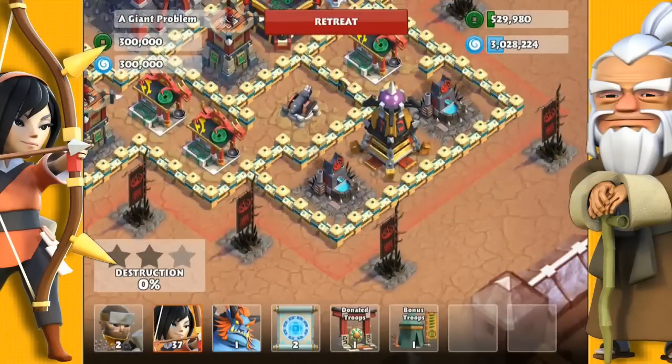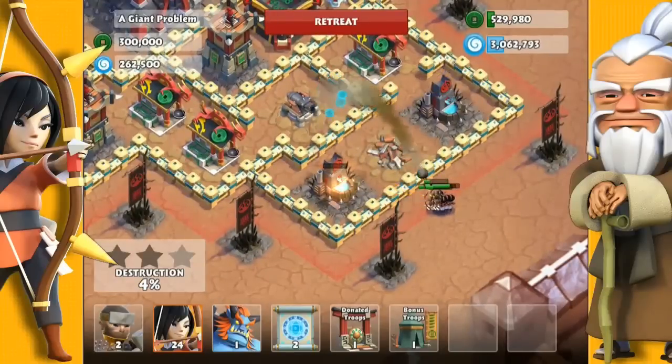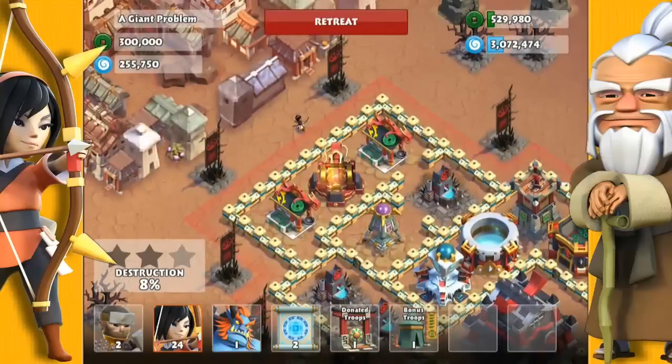Now I'll get rid of this lightning tower by dropping one archer to distract the cannon, which will also activate the lightning tower. Then I will spam half a dozen archers here to take it down. So now we're just waiting for that archer to take down the cannon — be patient with this one.